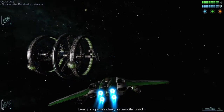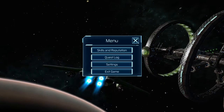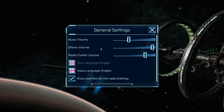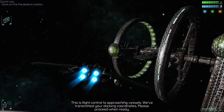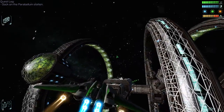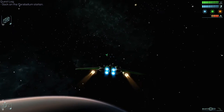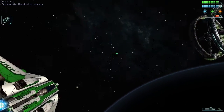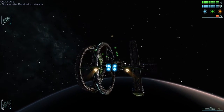Everything looks clear, no bandits in sight. This flight control radio chatter is irritating — let me turn the radio chatter volume way down. That tooltip said that repairing, refueling, and that kind of stuff costs less at your own stations. And we've also seen that you can just buy these space stations, which I'm excited for — something to look forward to. You can have multiple stations.